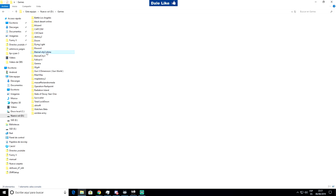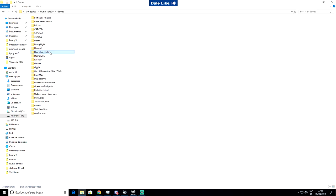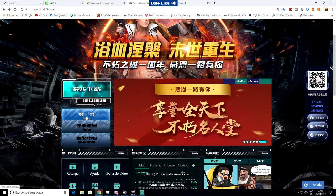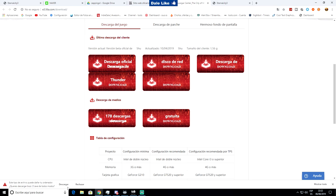La versión de China también se descarga muy lentamente, son 2,35 GB. Cuando abres el ejecutable del Launcher de China, nos pide nombre de usuario y contraseña. Desde la página china se descargaría el juego dándole aquí a descargar. Yo le voy a dar rechazar porque ya tengo el Launcher instalado.